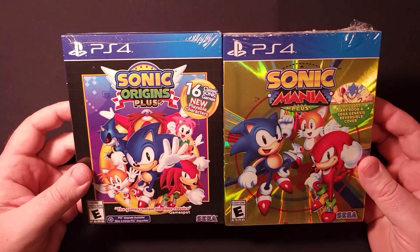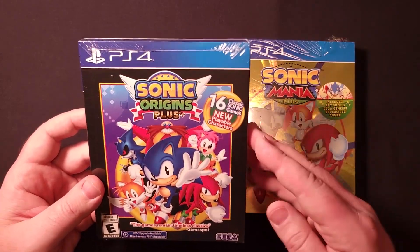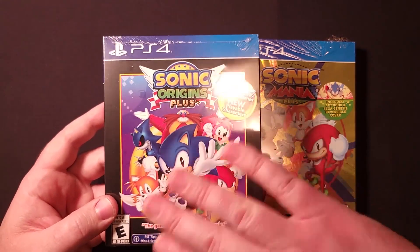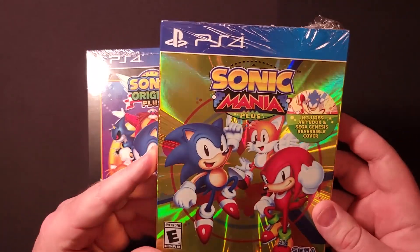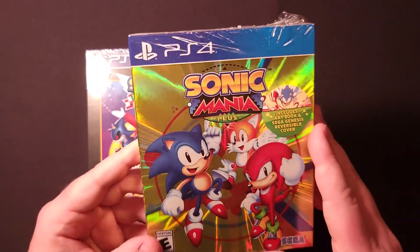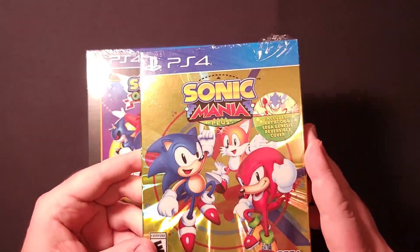First let's take a look at the outer box for both games. Sonic Origins Plus has a really nice embossed or raised logo and artwork on the outside. Sonic Mania Plus features some really nice art with a foil background — hopefully you can see the different colors in the video.